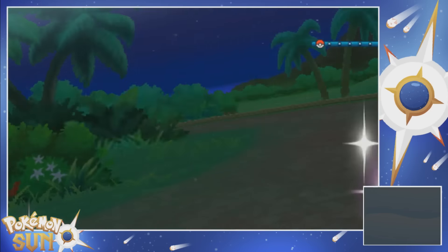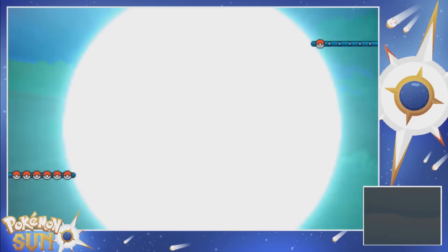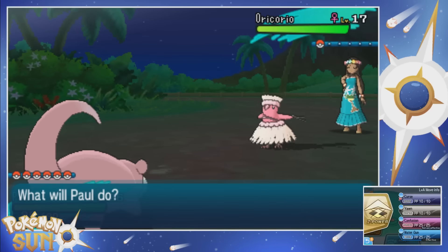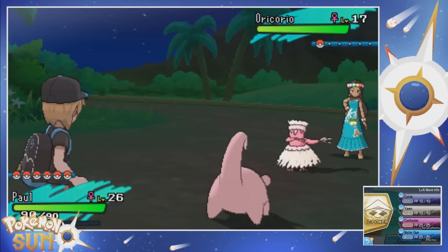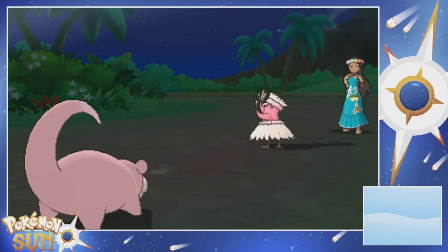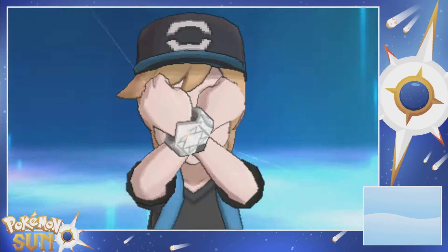She's got an Oricorio - the hula-dancing pink one. Let's Z-Power Water Gun this asshole, just because we can. I wonder if these things get any unique moves with the different forms. I mean, I'm sure they do, but I just don't know the benefits of the different forms.